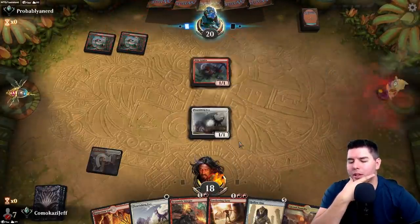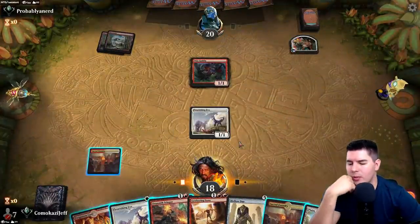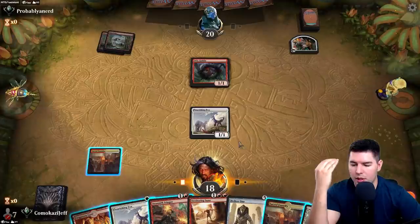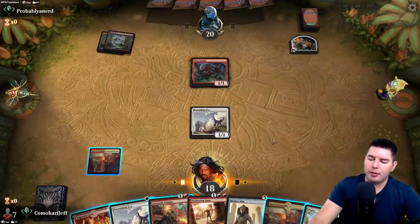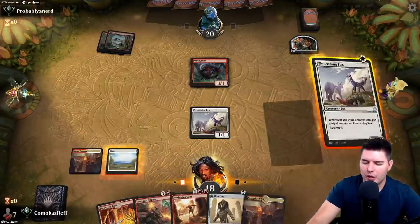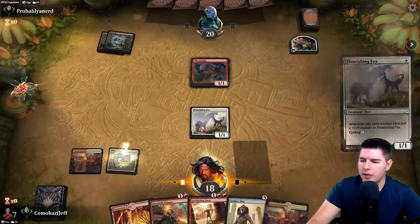I think we want to get out two Flourishing Foxes, or make sure this one survives first. Getting up for Sweltering Suns seems pretty legit. We can go Flourishing Fox number two, cycle two cards. Can we cycle enough for Hollow One the next turn? I don't think so. Let's get these out of range of Sweltering Suns, just go for that game plan. Flourishing Fox, attack in.